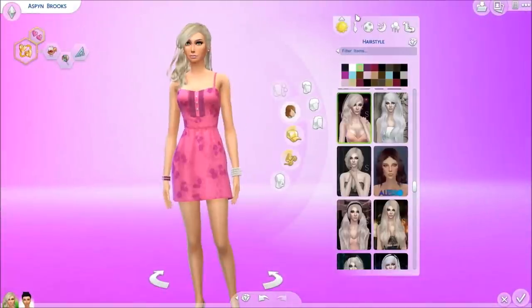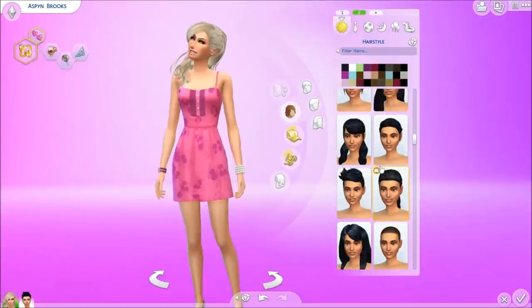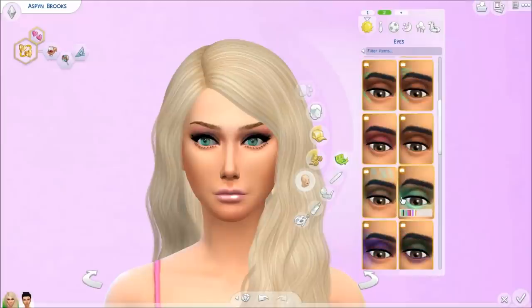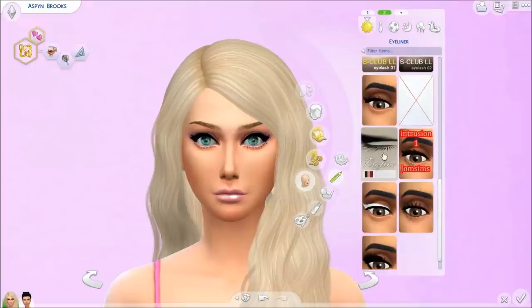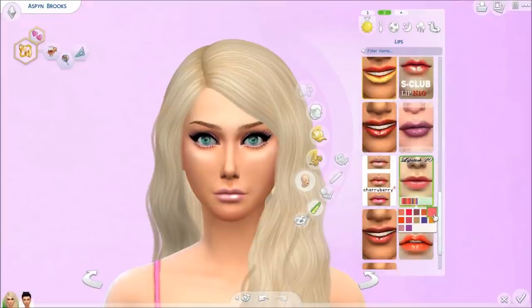This outfit stayed the same so that's fine. I gave her different hair — here it is — I gave her this hair and made it this color. I kind of changed up her makeup too: I gave her this eyeshadow because I thought it looked prettier, this eyeliner, and for blush I gave her that. For lips I gave her this one. There we go — that's how she looks in the thumbnail now.